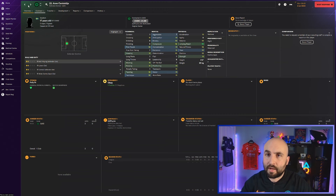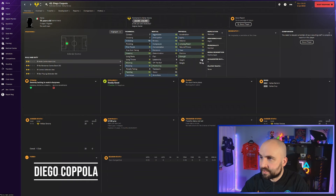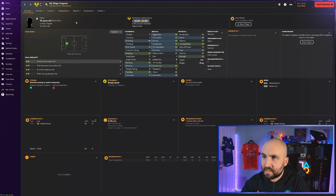Diego Coppola at Hellas Verona looks pretty good - six foot four, jumping reach 14, heading 13, marking 13, tackling 14, determined. He is 19 and going to cost around 10 million. If you're a top Serie A team get him off Hellas Verona and give him a year or two. A Premier League, PSG, French, Spanish or German team could grab him at that 10 million price point. If you're a Leicester with a bit of money to spend, this is the player you want.